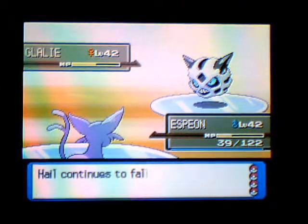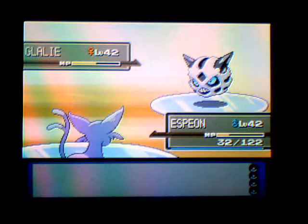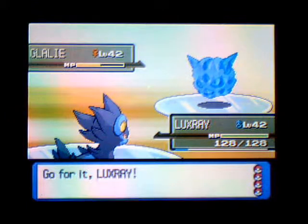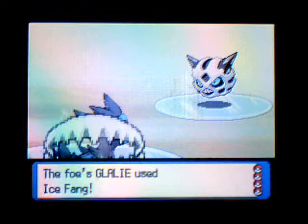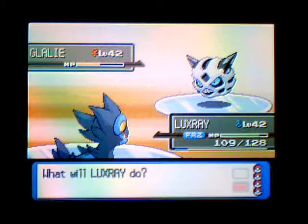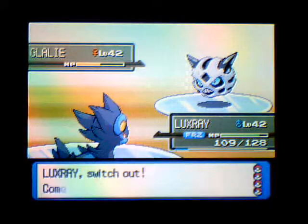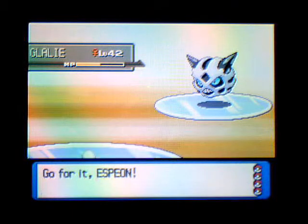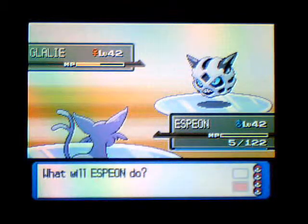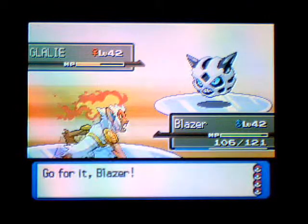Don't kill me! You should have an Infernape or something. This is gonna be hard. Of course it uses Ice Fang - and Luxray is frozen. This may be a problem. I'm going to switch to Espeon, hopefully it doesn't use Crunch. Good, it used Ice Fang. Whoa, the hail stops - yes! Blaziken is probably the best choice now because I thought Glalie was part Ghost type, apparently not.